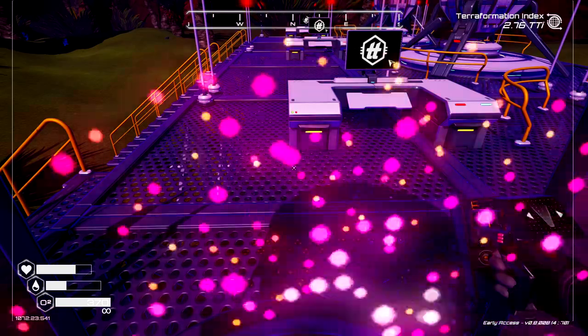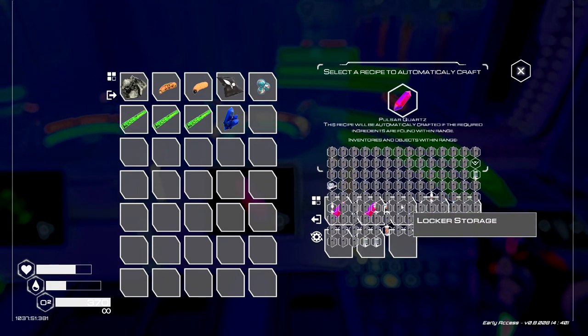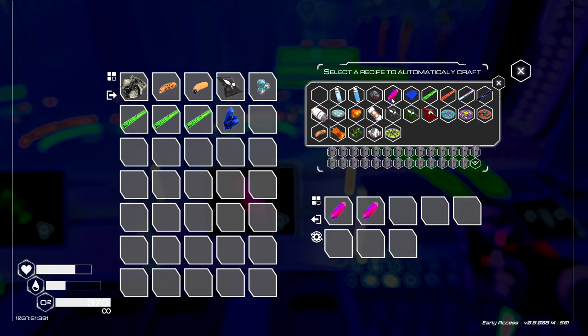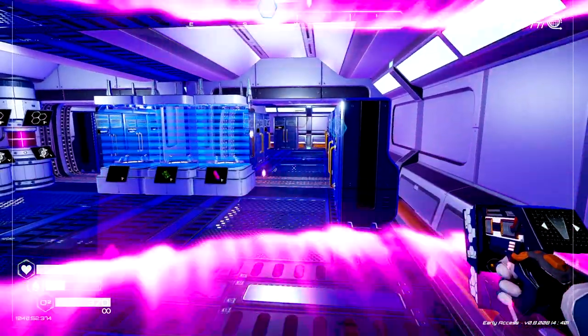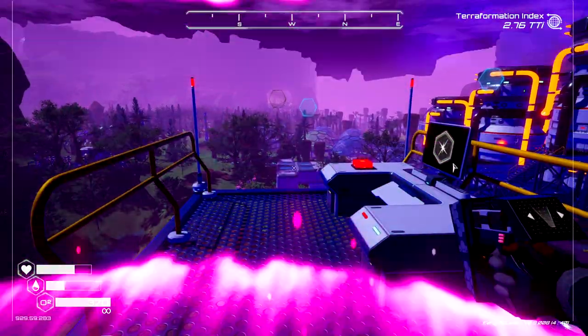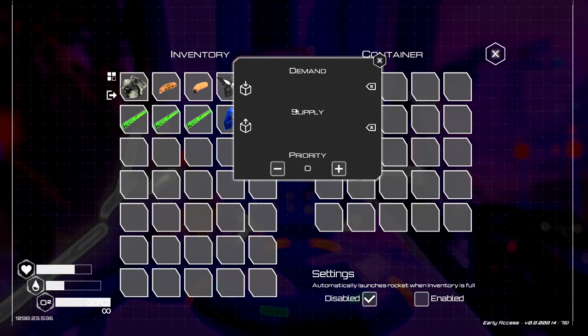Let's go back to base. So we're slowly making these — what we need to do is increase the potency. Transport — alright, can I set up? We're gonna put this on priority one.